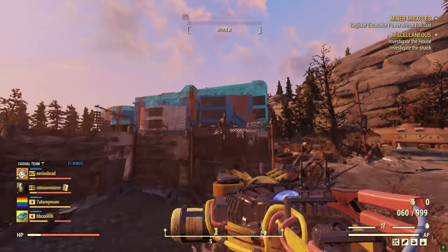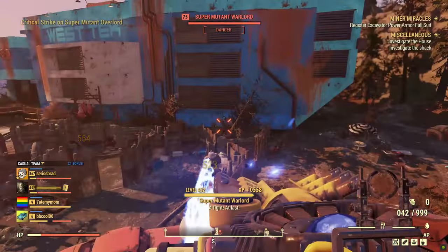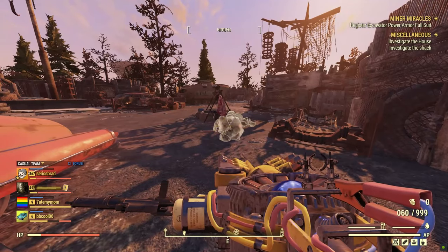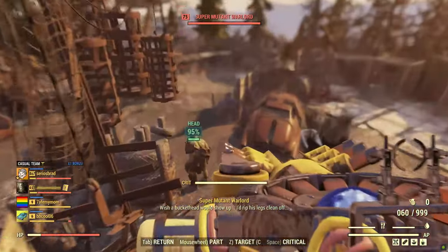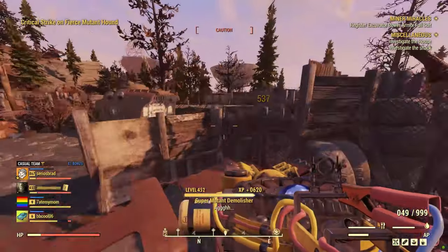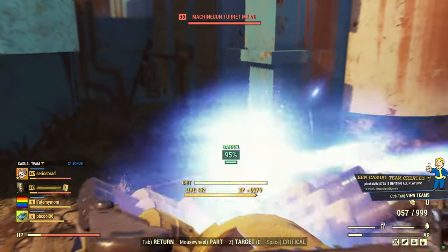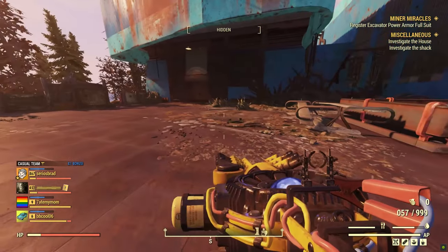I wasn't reloaded. As you can see, the Action Point cost is really high, but when I critted that guy right there I did 809 damage — that's pretty crazy. And that's the outside of West Tech cleared out pretty fast.